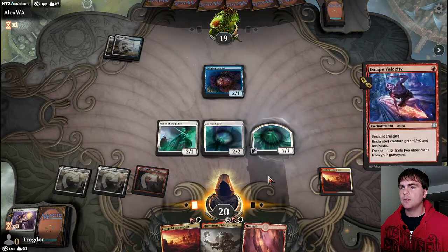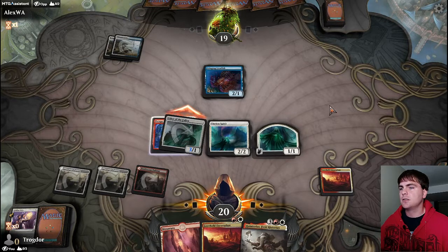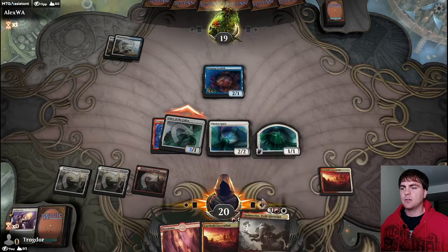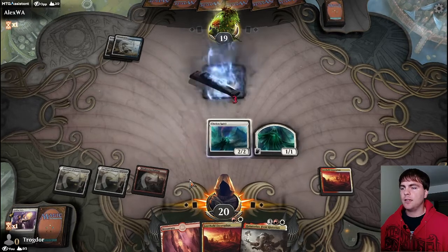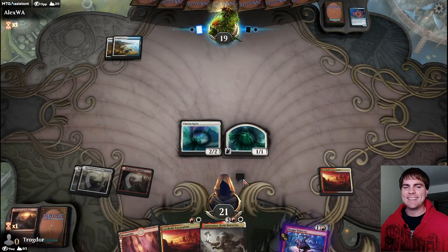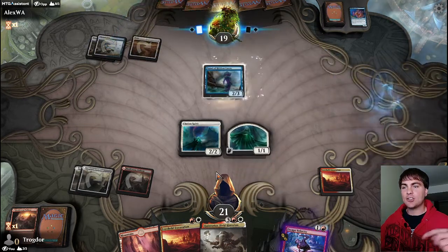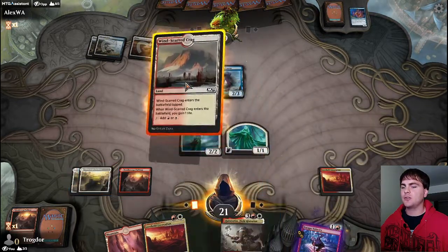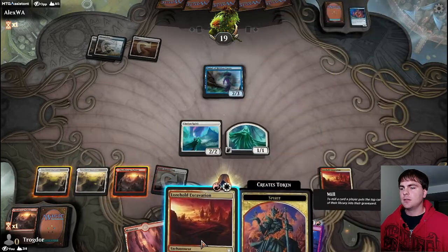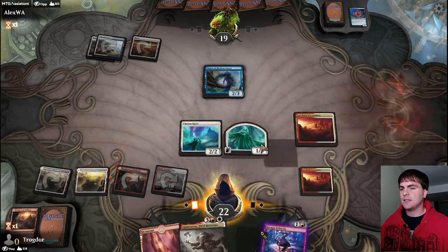Let's go right here. Get ourselves a flying token, swing in for three - they might trade depending on how much they value their fish. We don't mind getting our escape card in the graveyard because Quintorius will be coming online as soon as we draw one more land - our fifth turn. There goes a land. Starting next turn they'll be coming online as soon as we can draw a land. There's a land. Alright, can't double spell this turn - let's just cast this and attack with our flying.